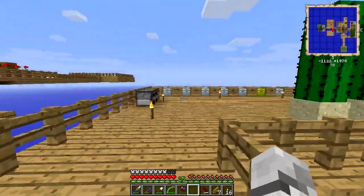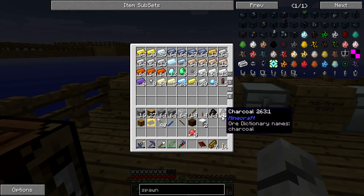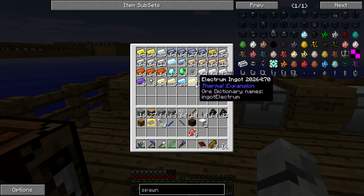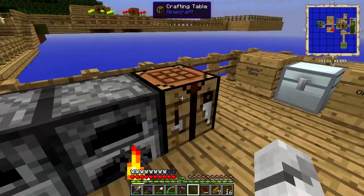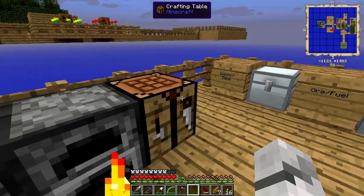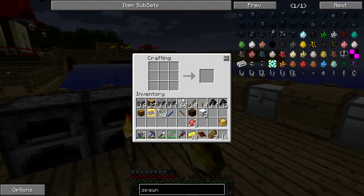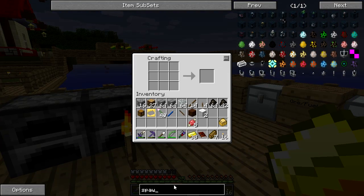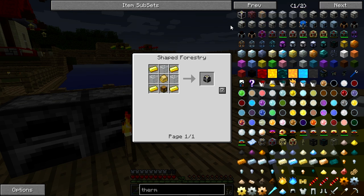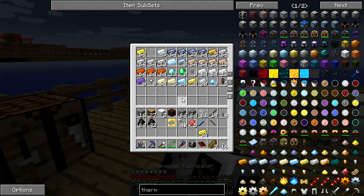So the thermionic fabricator is what we're doing. We haven't actually started on that. The thing about the thermionic fabricator is we need a lot of glass — molten glass in it as well. We have a bit of bronze here. We just need the sturdy casing, so let's do that. Get a sturdy casing, we need some gold and some glass, so we should be able to make our thermionic fabricator. There we go — good old thermionic fabricator.